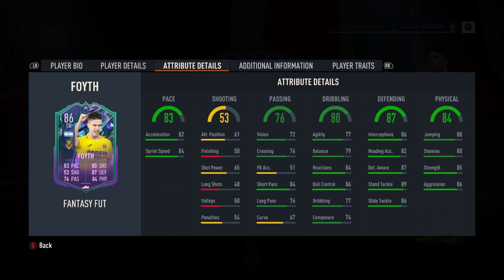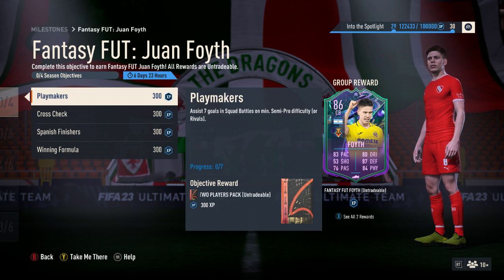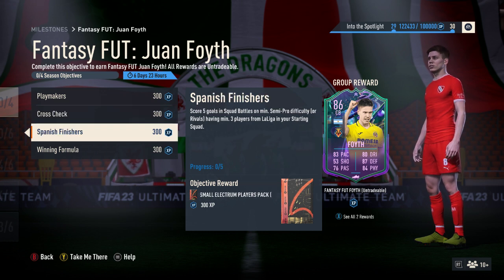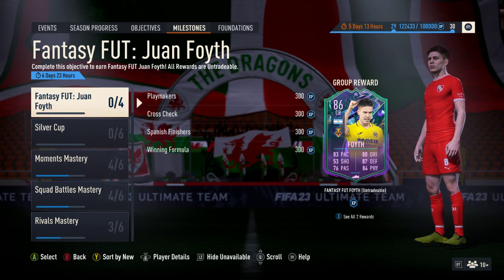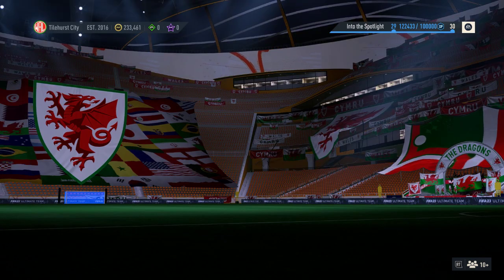The dribbling isn't massive, and frankly I'm surprised he's got the 80 there, given dribbling is the weighted stat. He could do with a bit of a boost to the dribbling and the passing, to be honest. Not much of a striker, as the shooting column shows. But the pace is decent, the physicals are okay. Plus, any upgrades he gets for making appearances, all good with him. To get him: assist seven goals in squad battles on minimum semi-pro - you get a two-player pack for that. Assist a goal with a cross from a La Liga player in three separate semi-pro squad battles matches. Score five goals in semi-pro squad battles with at least three La Liga players in your starting line-up and win eight matches on semi-pro with at least three La Liga players. So it's very easy to get - a relatively free 86-rated dynamic card that will increase based on real-life situations.